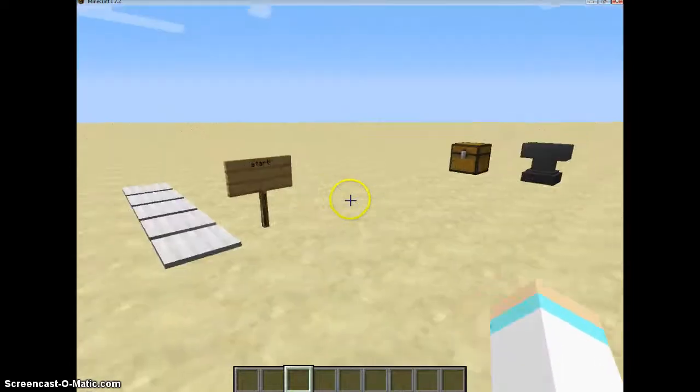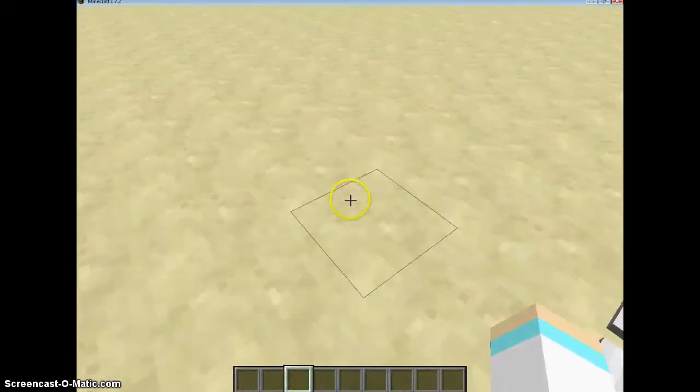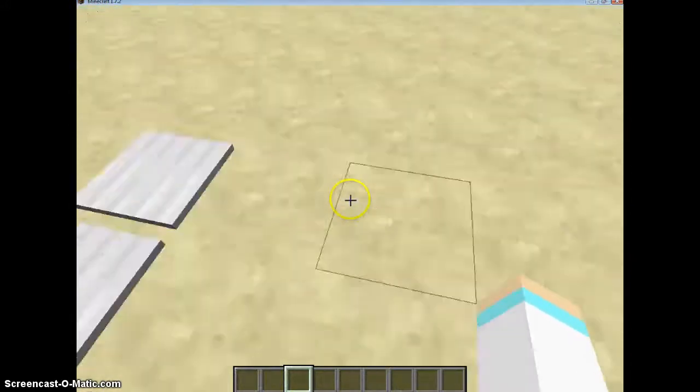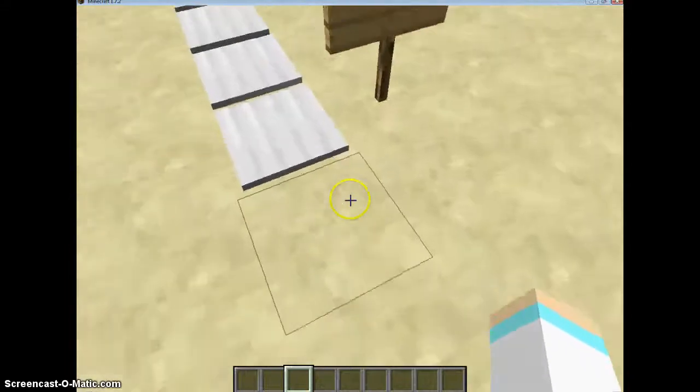Hey guys, welcome to another video. Today I'm going to show you how to make — not really sure what it's called — but it's like a button sentence thingy. You step on it and it says a word. Watch.